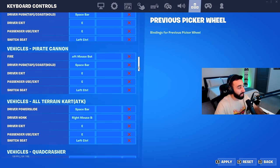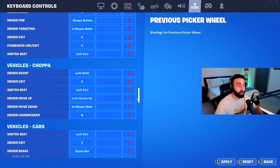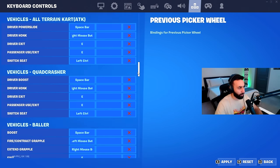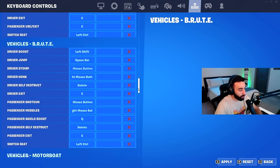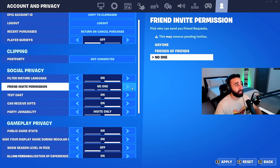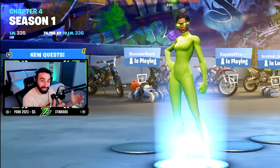The remaining keybind settings are vehicle settings and creative settings, which I don't really use — half the vehicles aren't even in the game currently, and I haven't touched those settings. They're all default. The next page is controller settings which doesn't apply to me, and the last page covers social settings like notifications and friend requests, which don't really affect your gameplay.